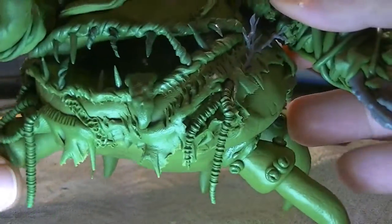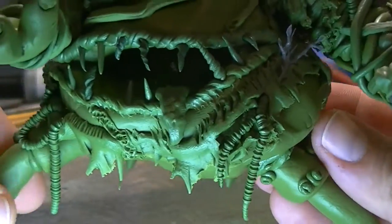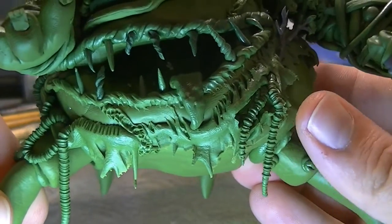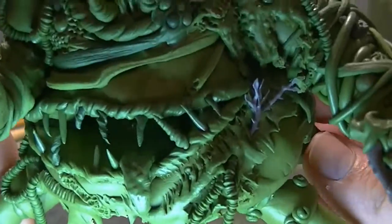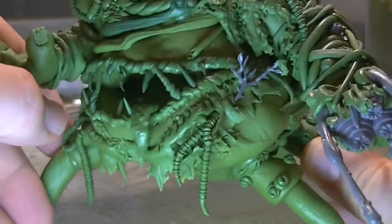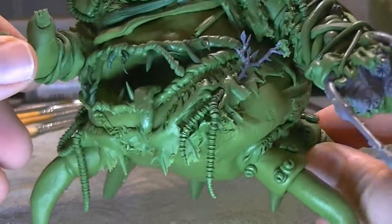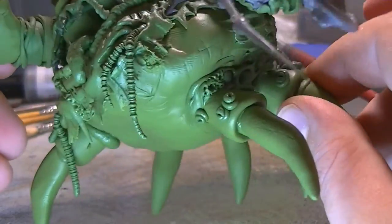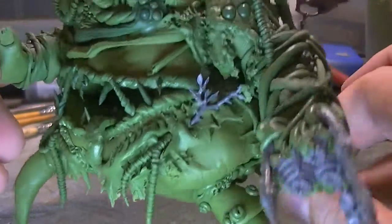Moving onto the undercarriage area, I made it look like skin was slopping off, with lots of intestines just hanging down out of big deep crevices in the belly. The crab legs have some barnacle-type things on them — those were a last-minute addition just because the legs looked a little bare.